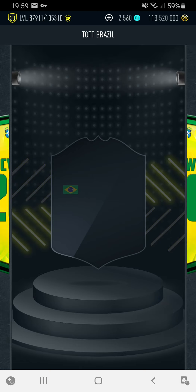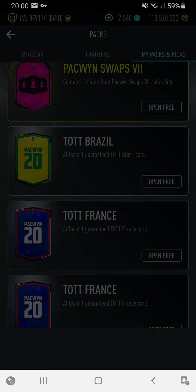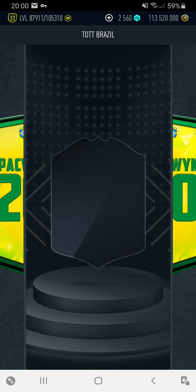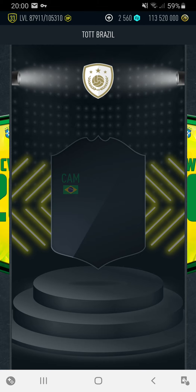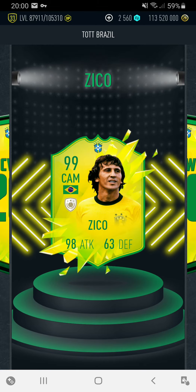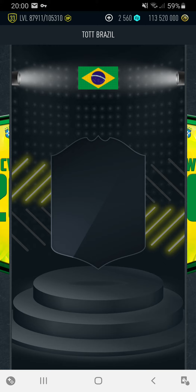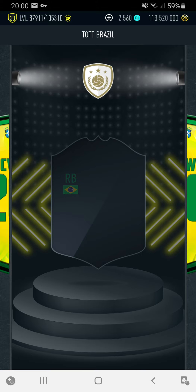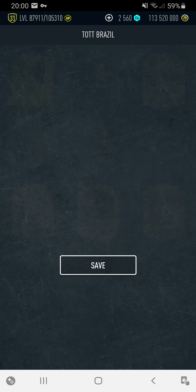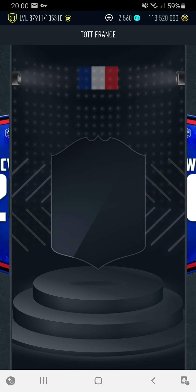Brazilians. We have Cafú. Still no hundreds yet. Unfortunately it's CAM - could be Ronaldinho, could be Kaka. I think this is a hundred anyway. Oh my God. Our chances are quite high as well. Left back - Cafú. Why is this game going to be like this? I don't think we're going to get any hundreds anymore. That was our only chance.